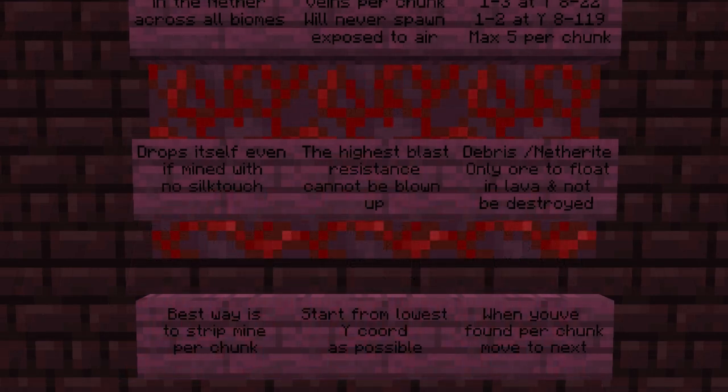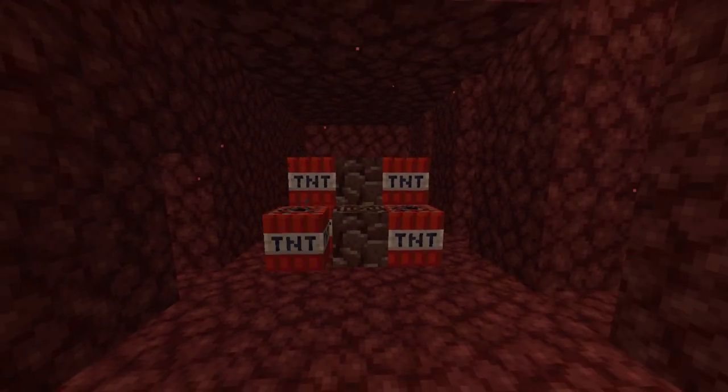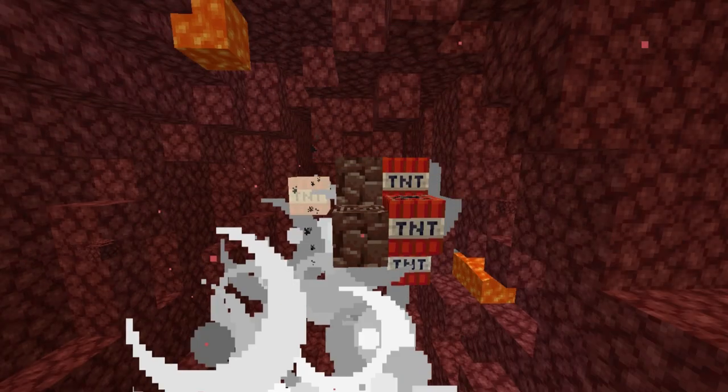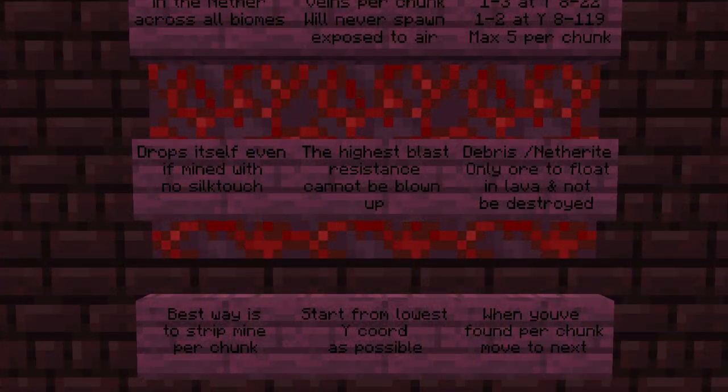When you mine Ancient Debris, it will drop itself even without Silk Touch, unlike diamond ore which drops the diamond itself rather than the ore. It also has the highest blast resistance so it cannot be blown up — this is very similar to Obsidian. Ancient Debris and Netherite can actually float in lava and not be destroyed.